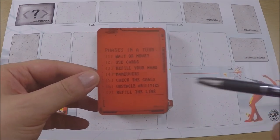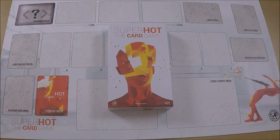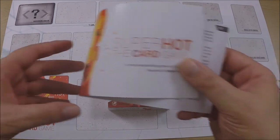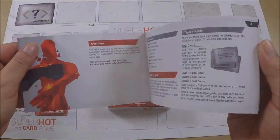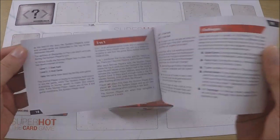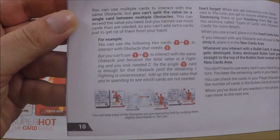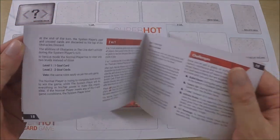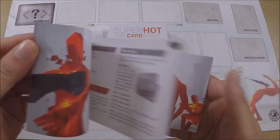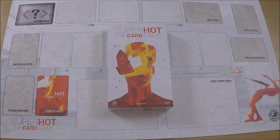The other negative is obstacle abilities — they're not very well explained in terms of when and how they activate. Which brings me to the final negative: the rulebook. It's good and it teaches you the rules, which is what a rulebook should do, but unfortunately it doesn't go into specific details. It has some examples but I had a lot of questions that the rulebook didn't answer — hopefully BoardGameGeek will help.